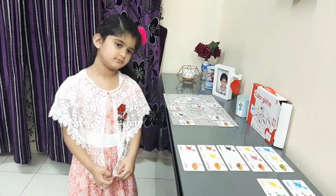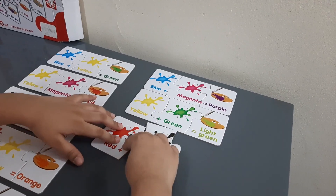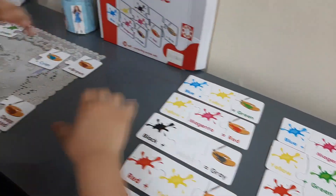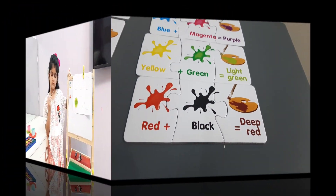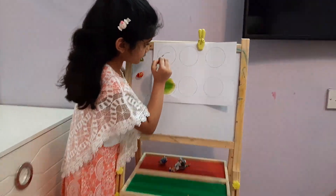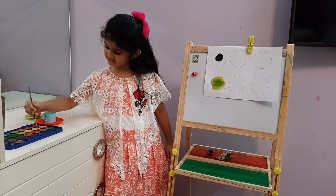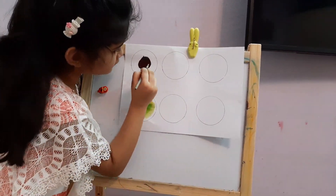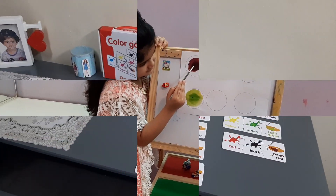Let's make a deep red color. Red. And a quarter. Deep red. Wow! Let's mix red and red. Let's mix red in it. See? It's turned into deep red.